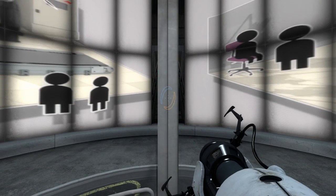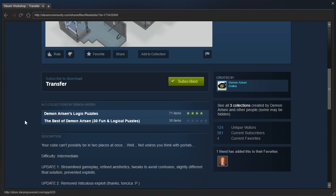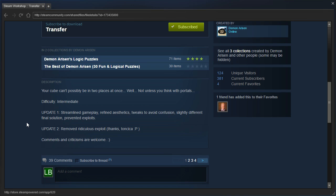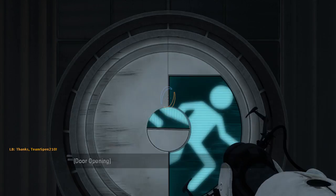Hey guys, I'm LB, and let's check out Transfer by Demonarisen. Your cube can't possibly be in two places at once — well, not unless you think with portals. Difficulty: intermediate. There's been some updates, and comments and criticisms are welcome. Looks like there's plenty down there. Alright, let's get started.